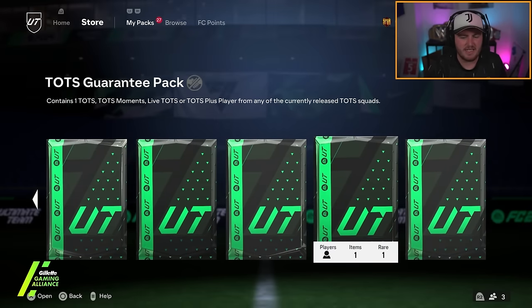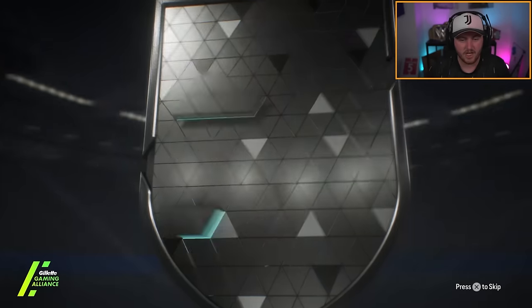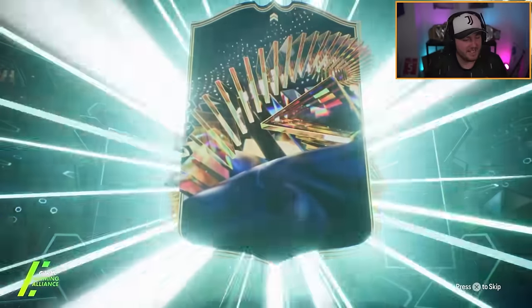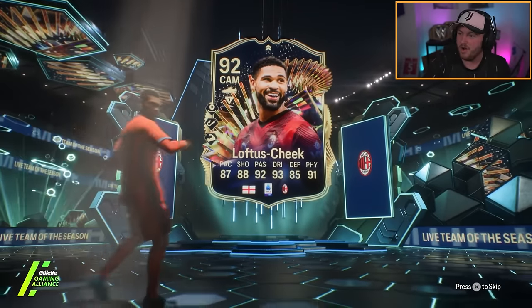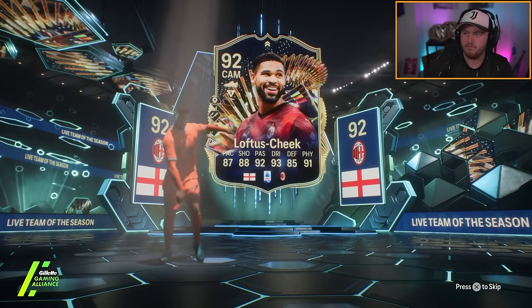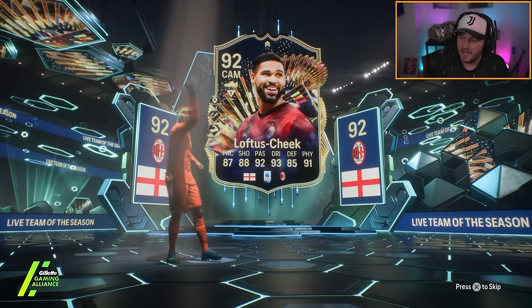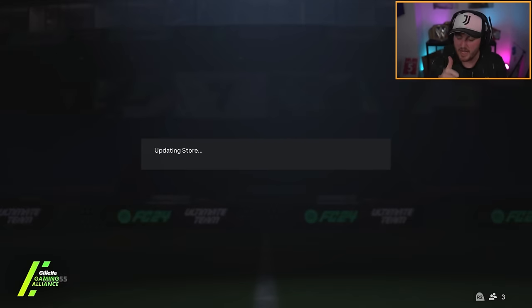Third and final guaranteed Tots pack now. Come on EA, don't be Vertonghen. England... oh hang on — you know what, it's not bad. That's actually a really decent card in game. I thought it might have been Foden and got very excited. But that card is decent in game — him with Bruiser, it's like having a Hulk in the midfield. That's actually a really nice card, so we'll take that.